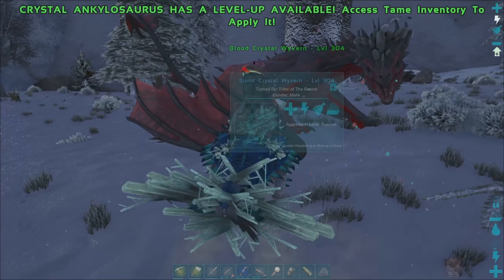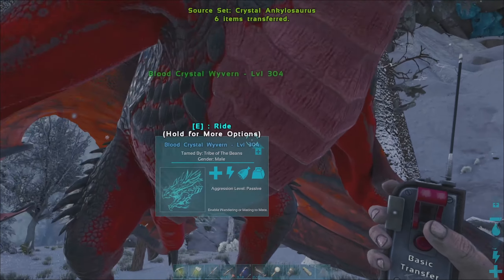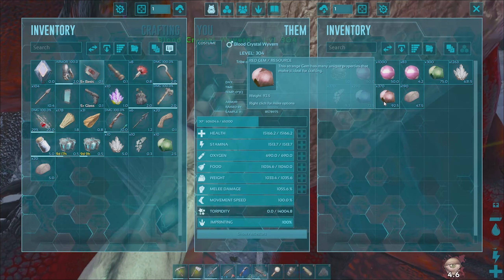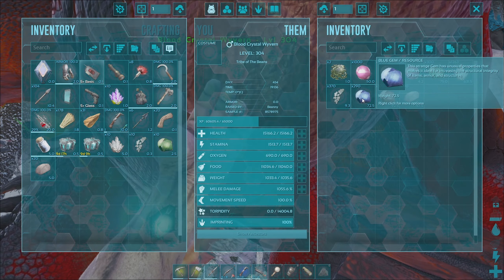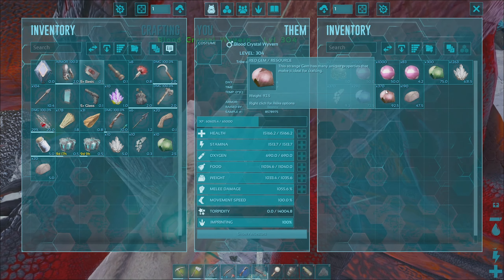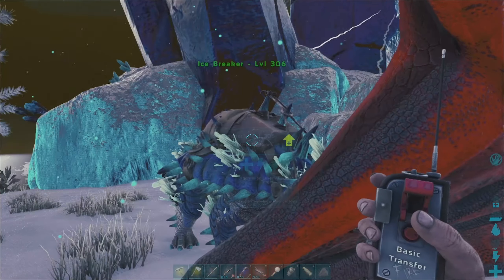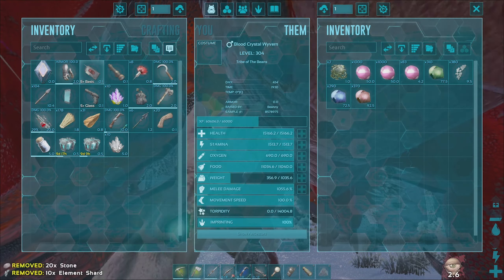Okay, so to give you an update, we've just finished our second location. Our inventory is full on the wyvern. We've got 300 green, 290 blue, and 370 red. The actual rates I need are 2,000 green — that's a long way off — 1,500 blue, and 1,000 red. Red's the rare one and we're pretty close with that. We also get some element which is amazing.